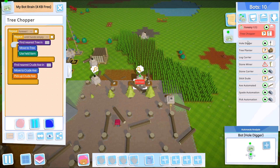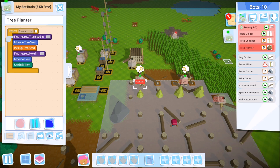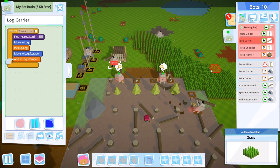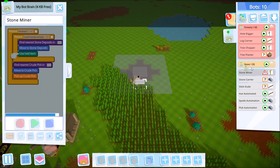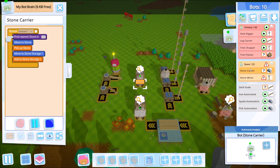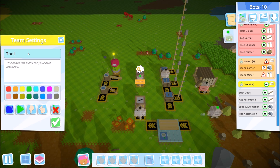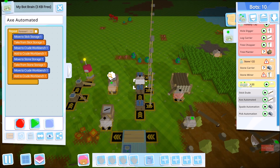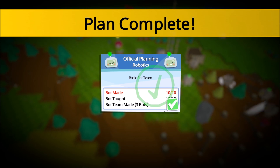Forestry One is created and empty, so I'll drag and drop the relevant bots in using their names. That gives us our first trio, plus the log carrier. Then we create 'Stone One' and add the stone miner and stone carrier. Finally we create 'Tools One' and add Axe Automated, Spade Automated, and Pick Automation. That completes the team-creation milestone.